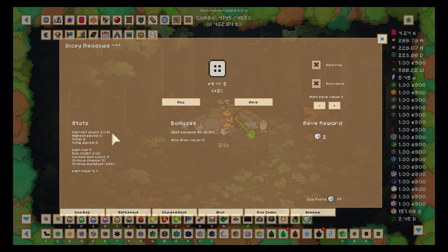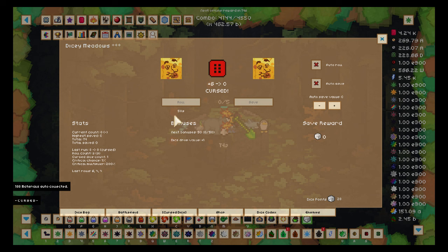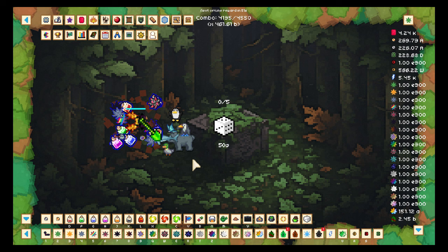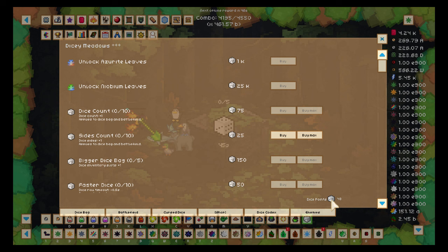If I hit save, I'll net eight points right now. But if I continue rolling and hit a six, I can't roll for 60 seconds. On the left you can increase your critical chance and critical multiplier — I don't know much about that yet. I just failed, so I get nothing. Moving forward: the big dice in the middle drops dice points that stay on screen, I think up to 19.